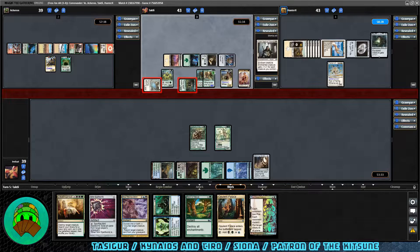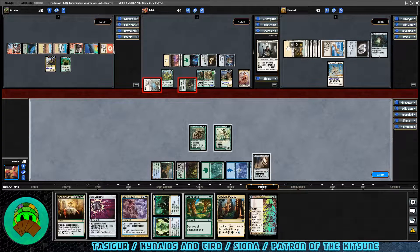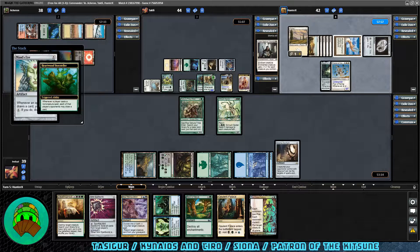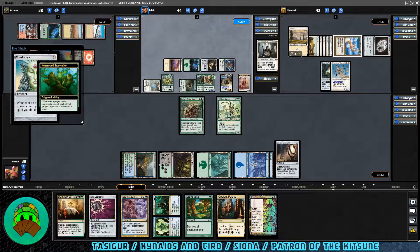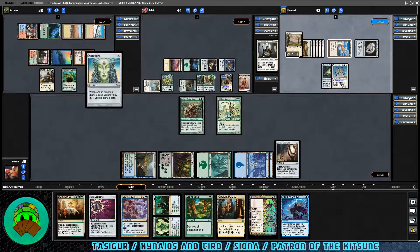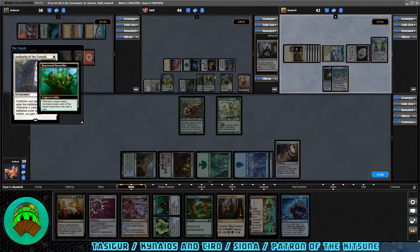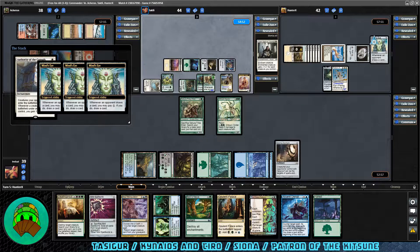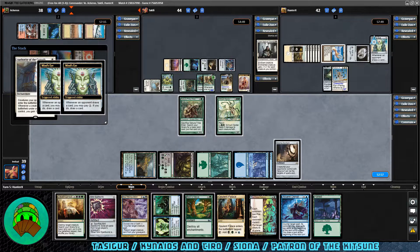The second attack is into Patron of the Katsune player, and it has Deathtouch — so just take the two. They gain two life from the two attacking creatures, basically fogging it. Patron back down to 41. Damage goes to KNT for one. Siona up to 44. Sword of the Animist onto the Patron, followed by Mind's Eye — classic draw for White these days. We draw a card off Heartwood Storyteller — it's Arcane Denial. Then Authority of the Consuls comes down. We draw another card; nine cards in hand. Three Mind's Eye triggers for the Patron, but they have no mana to pay for it.